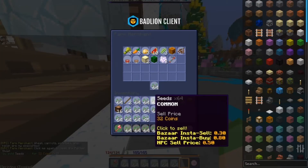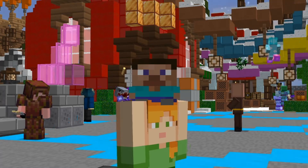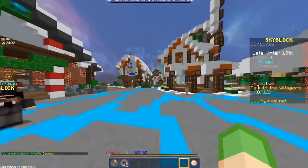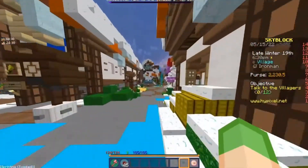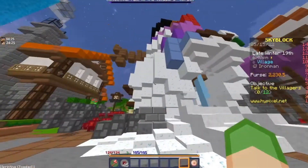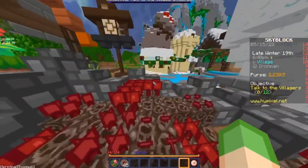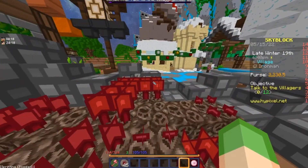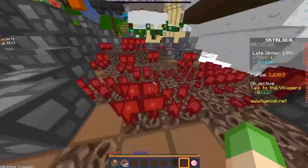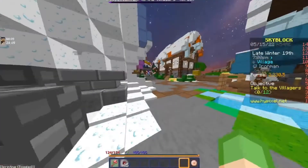I'm going to sell these seeds. We are staying in the hub for the next minion, which is the nether wart minion. Nether wart can be found in the hub — it's right here under the witch area. Someone did farm this so it's not ideal. If you run into this problem, I just recommend switching lobbies.